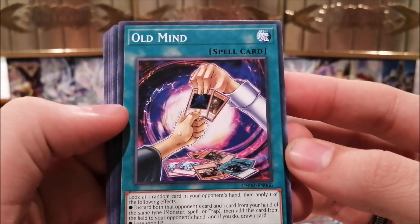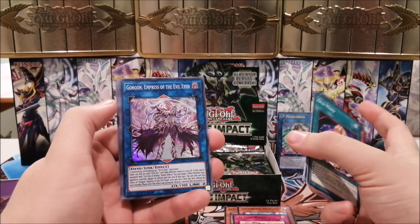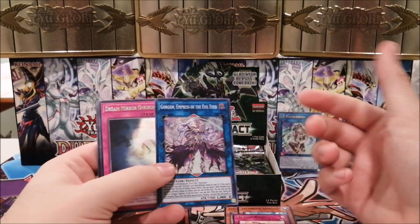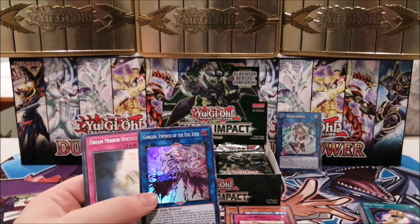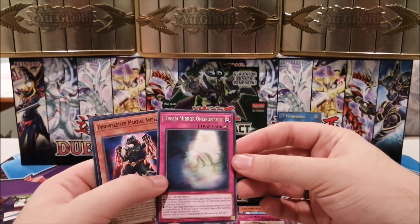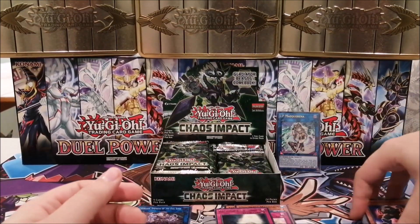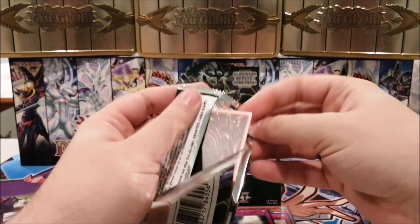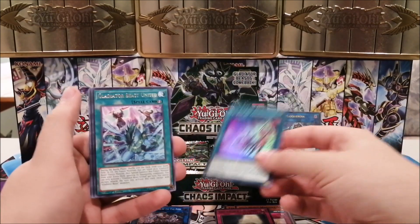We have Old Mind — I love the artwork on old cards like that. We have Gorgon Empress of the Evil Eye. There is new Evil Eye support in this set, including an equip spell I got during the sneak peek. Evil Eye has a lot of potential. We also have Dream Mirror Oneiromancy, a counter trap that is insanely good and worth a lot of value for the deck.